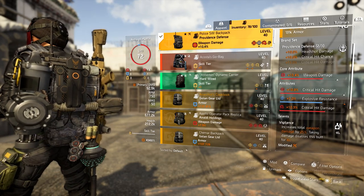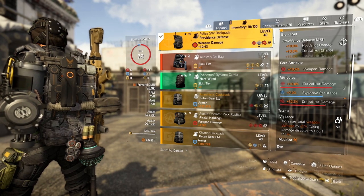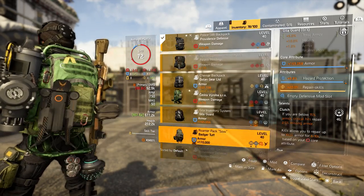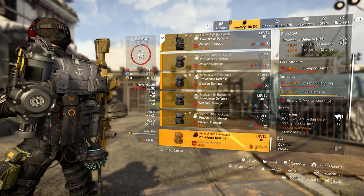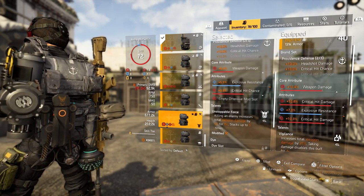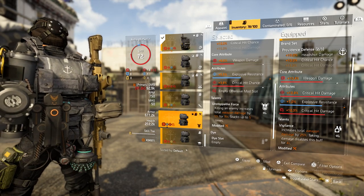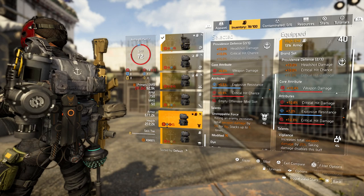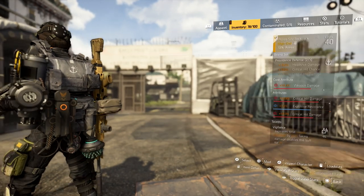For the backpack, we have our second piece of Providence. This gives us 10% critical hit chance. We have weapon damage, critical hit damage, and explosive resistance on here — I'd like to replace that with critical hit chance — and I put a mod for critical hit damage. Now, if you feel like Vigilance isn't working out, Unstoppable Force is your next best bet — killing an enemy increases total weapon damage by 5%, stacking up to five times for 25%, the same as Vigilance. Play with both and see how often you maintain each buff to decide which fits your play style.